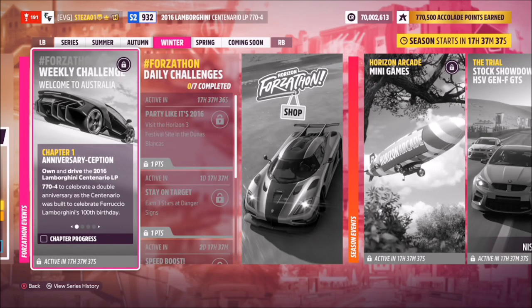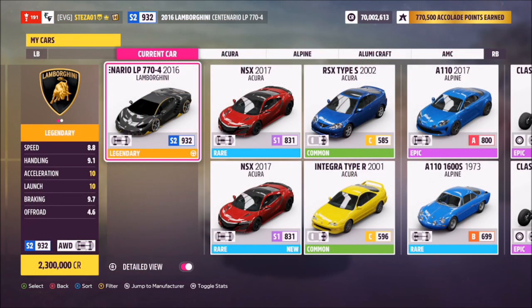Hello and welcome back to the channel. Today you join me for this week's Forzathon guide called 'Welcome to Australia,' which wants you to own and drive the 2016 Lamborghini Centenario LP770-4 to complete all of the challenges. So without further ado, let's take a look at the car in question.